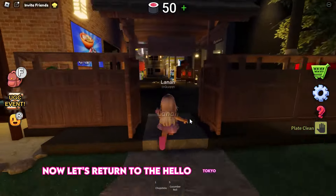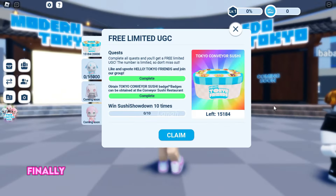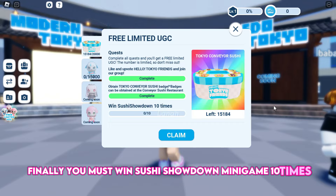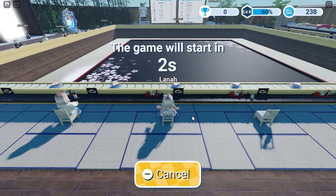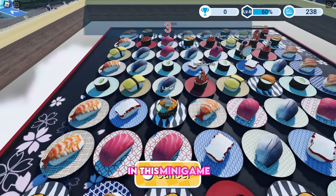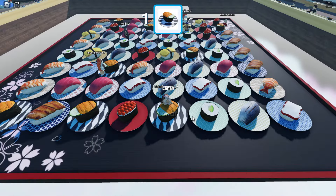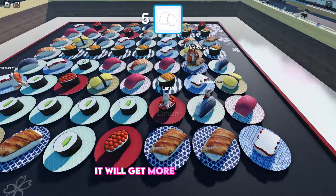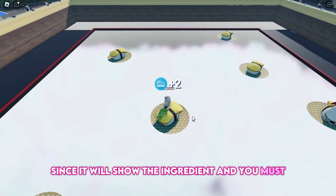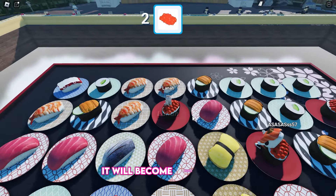Now let's return to the Hello Tokyo Friends game. Finally, you must win the Sushi Showdown minigame 10 times — go through this portal. In this minigame, you must stand on the correct plate that will appear at the top of the screen before the timer runs out. It will get more challenging as it shows an ingredient and you must figure out which plate it is made of. However, once you memorize the correct plate for each ingredient, it becomes much easier. Keep playing, win 10 games, and then claim the item.